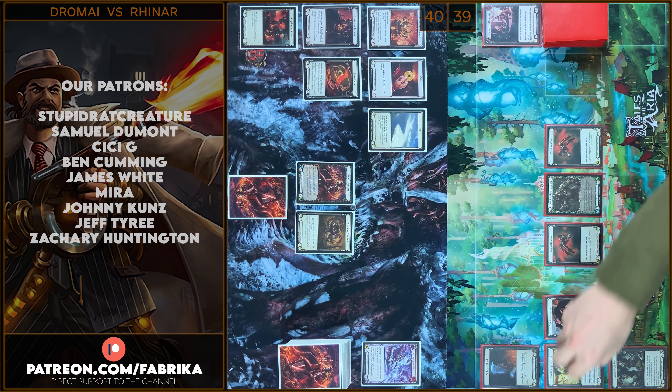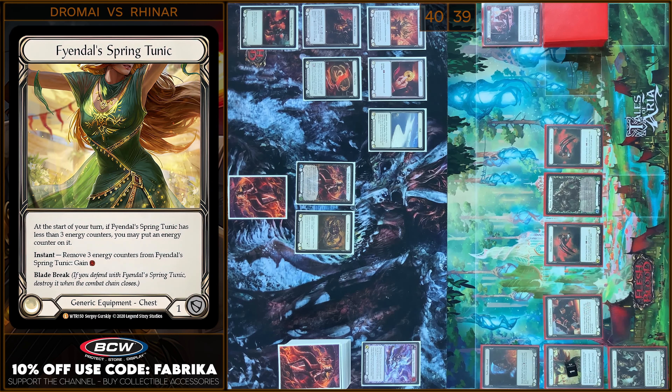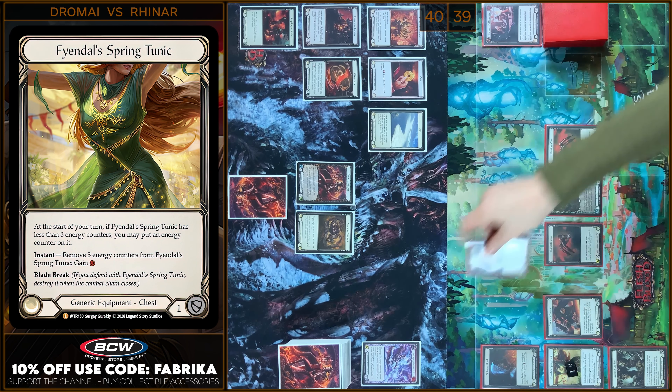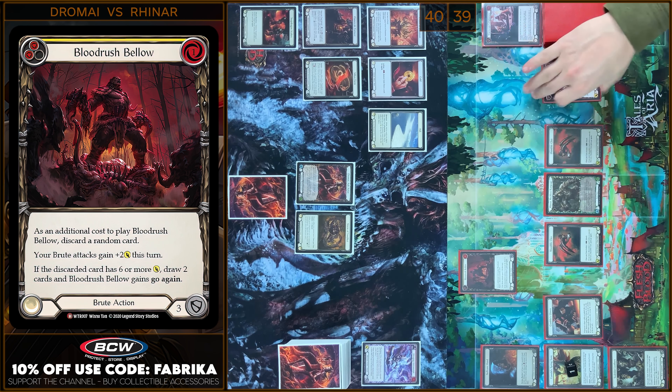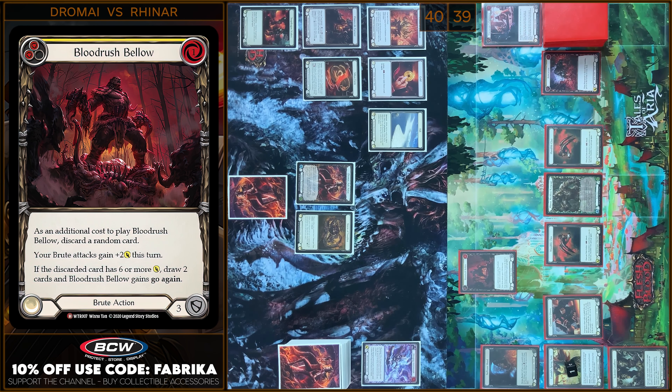Okay, I'm gonna put a Counter on Tunic. And next I'm gonna play a Bloodrash Bell. I'm gonna pay — 1 Floating.